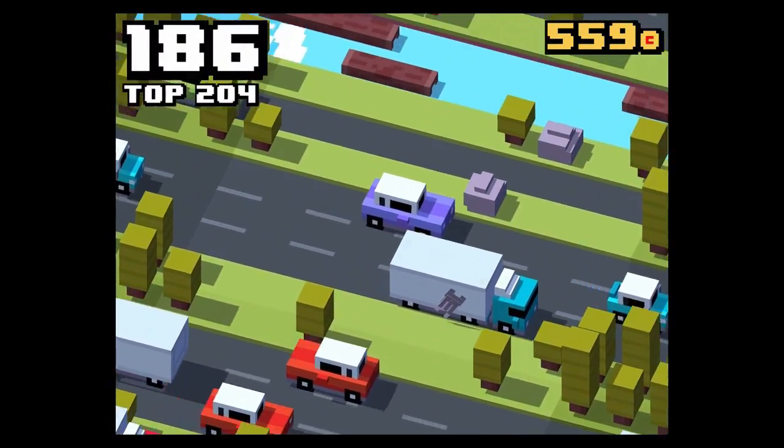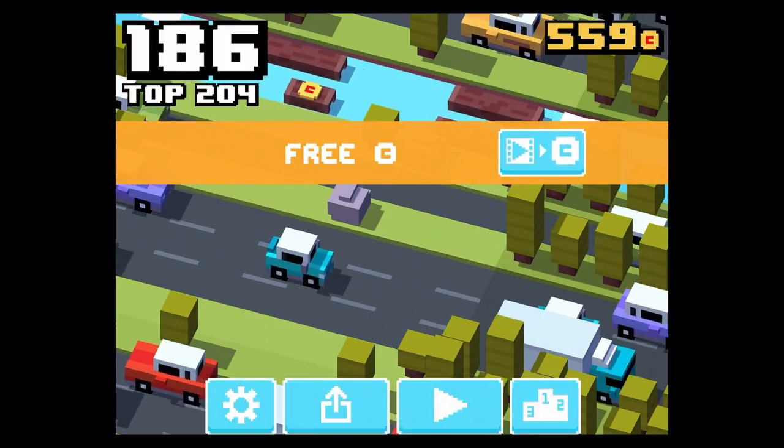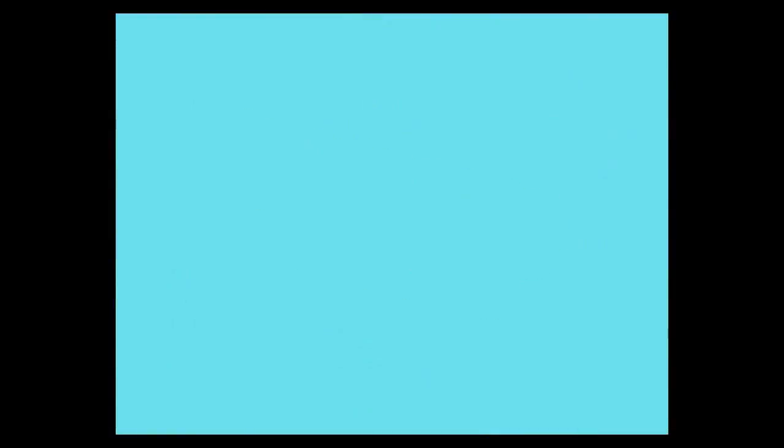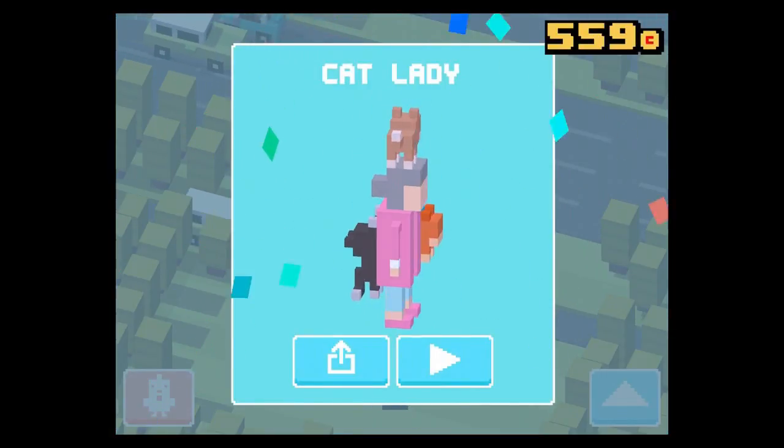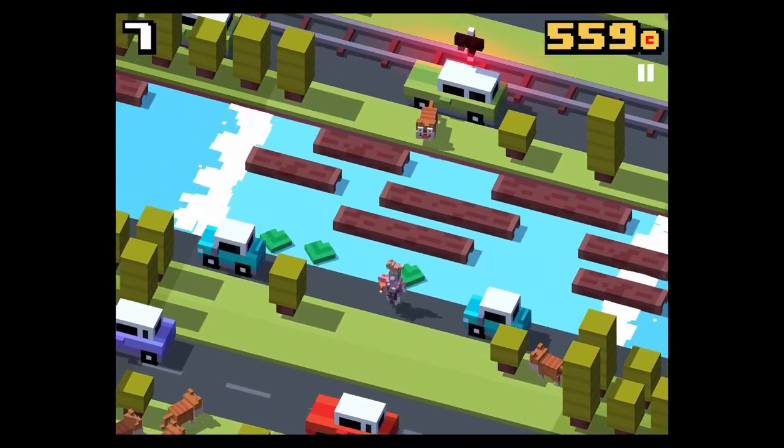You need to collect the fish that you see lying on the bottom, and once again you need to collect around about 15 or 20. Once you did this and you die, you should have unlocked the Cat Lady.